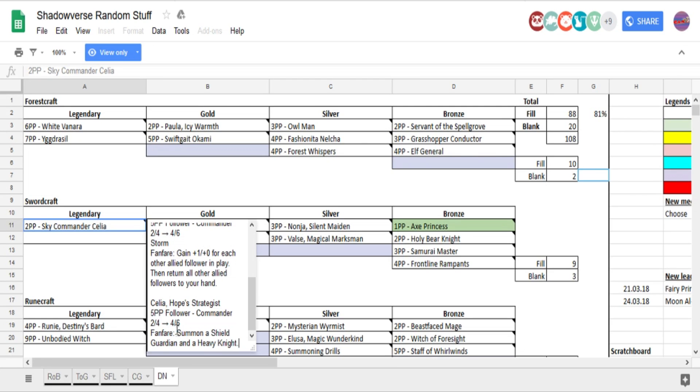She's also really good as an endgame finisher — you don't have to use her on turn 5. She's basically good in any deck. Her synergy with Arthur is very deadly. He can put a bunch of followers on the field, the ones that survive hit face, then you play Celia, bounce them all back, and she just does a lot of damage. Hope Strategist is a 2-4 — summon a shield guardian and a heavy knight, without needing to evolve. She gives you all those bodies without using an evolution point.